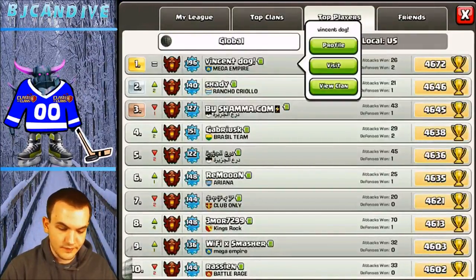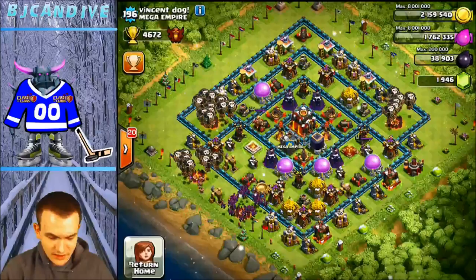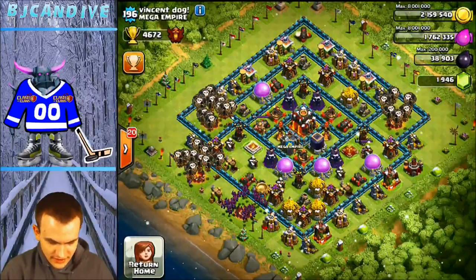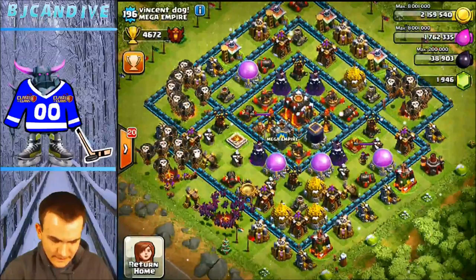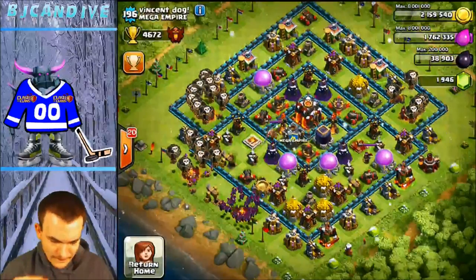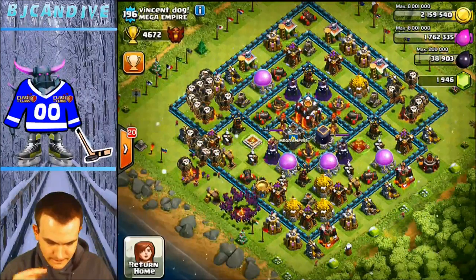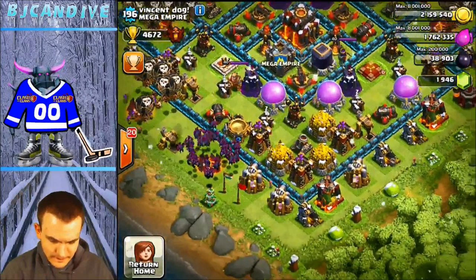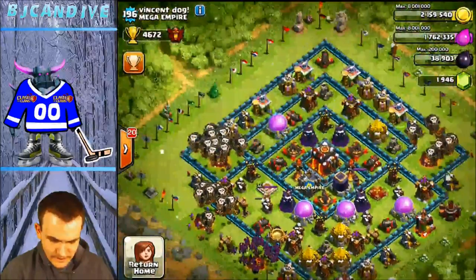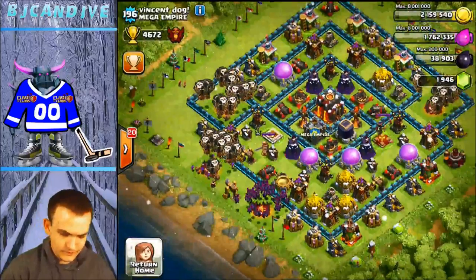So this guy's base right here — top player, let's say Vincent Dog. They're really pushing the cups, getting really high up there. Max bases are so easy to attack. This base right here — you think you could one-star? Absolutely, that's an easy base. All of his air defenses are on the inside and archer towers are near the outside. Basically you just pick off some archer towers on the bottom — you can get all three out of the way with about six balloons. Then you'd clear the left and right sides and use the top for cleanup. The bottom has a ton of percentage if you need to use heroes.